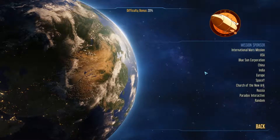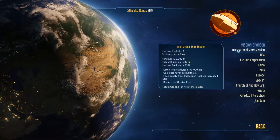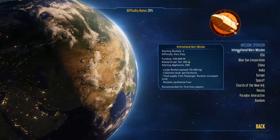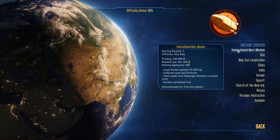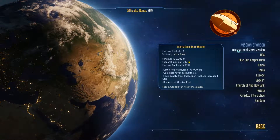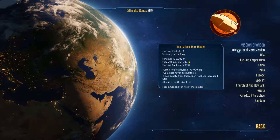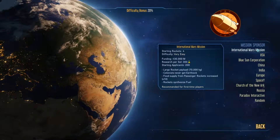Welcome! Today's episode we're going to do an overview of our mission sponsors in Surviving Mars, so you can make an intelligent choice. The International Mars Mission is very easy — ample funding, a ridiculous amount of funding, 300 research points per soul, and you start off with 200 applicants. Think of International Mars Mission as a sandbox, if you will.